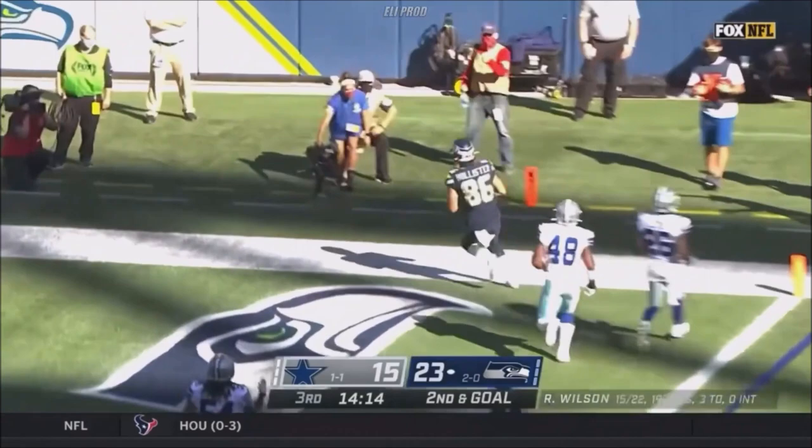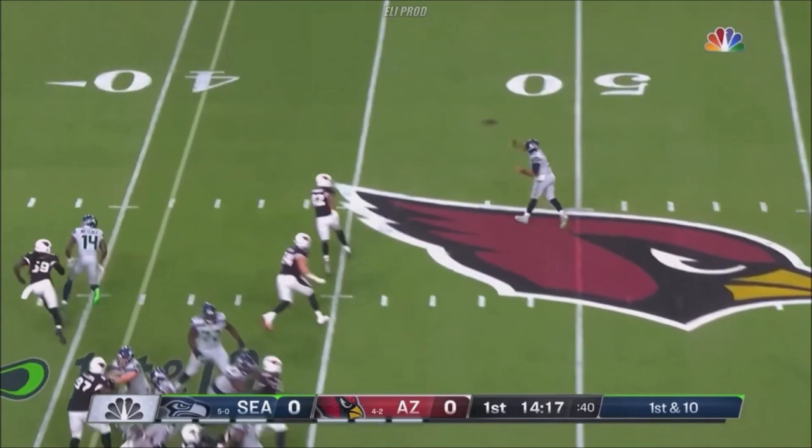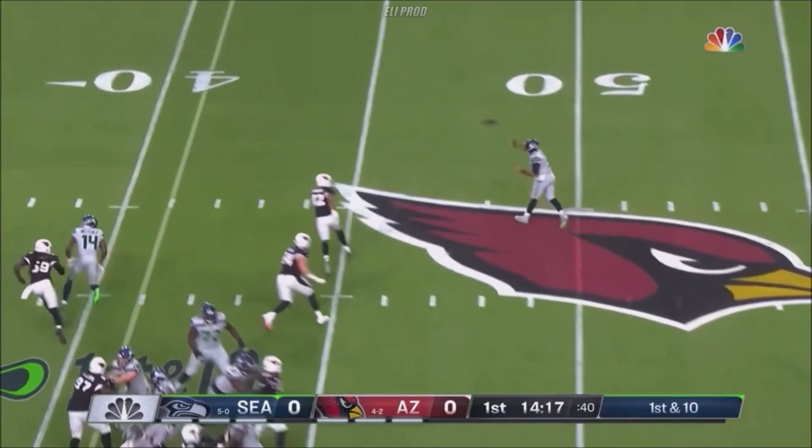First down now. Russell again, extending and Hollister in stride on the 41. Wilson off the fake, bootleg throws — that's complete. Trying to pick up the first down and doing it. Caught five passes.